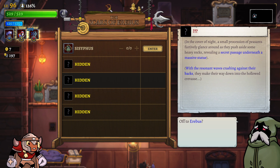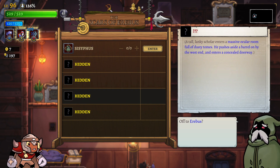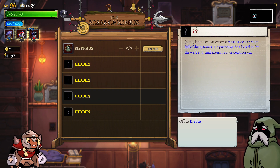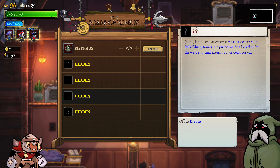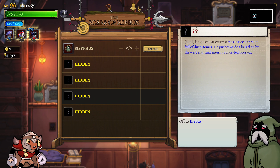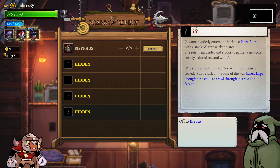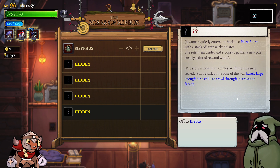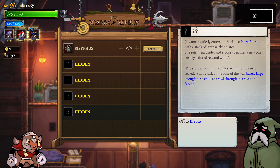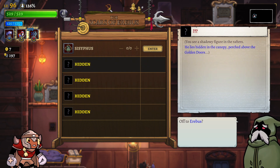...is one of the statues that gives you the passives, and the only one that has crashing waves is the one in the frost area. 'A massive accolation room full of dusty tomes - he pushes aside the bottle on the west end and enters a concealed doorway.' Dusty tomes - I know where this is. 'A pizza store, barely large enough for a child to crawl through.'